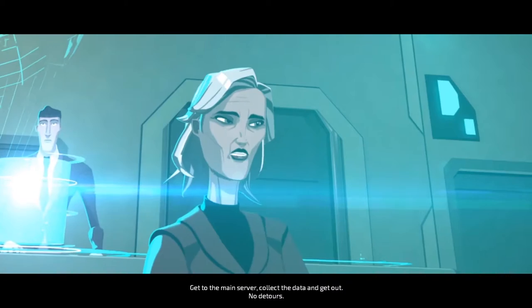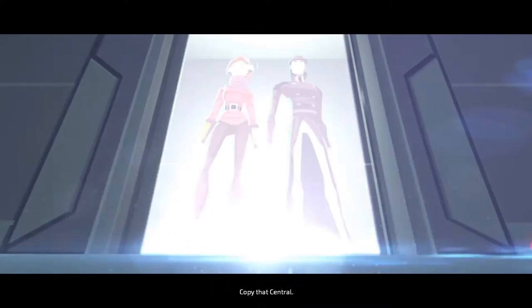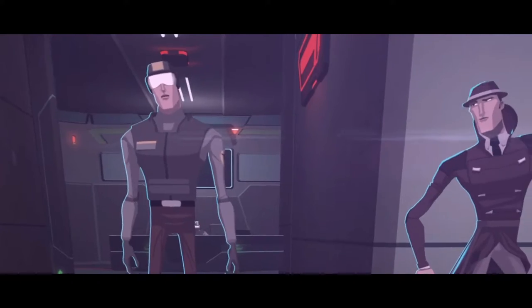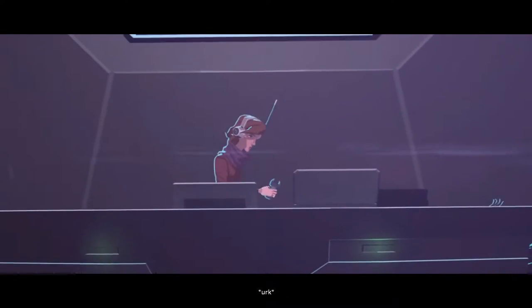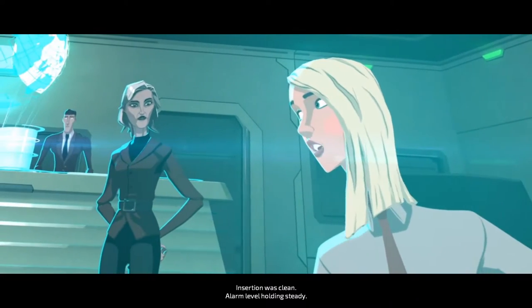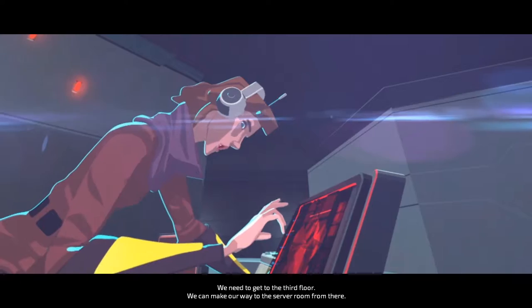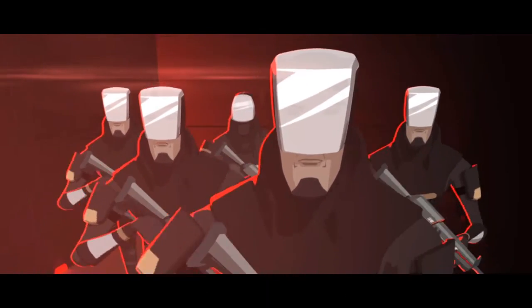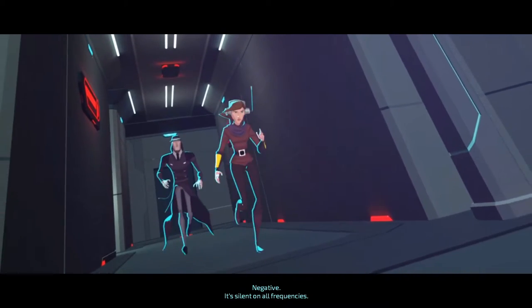Get to the main server, collect the data, and get out. No detours. Copy that, Central. Proceeding to target. Insertion was clean. Alarm level holding steady. We need to get to the third floor. We can make our way to the server room from there. Any chatter on the comms? Negative. It's silent on all frequencies.